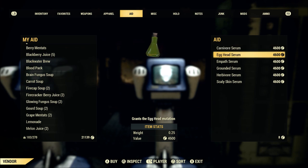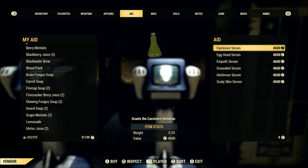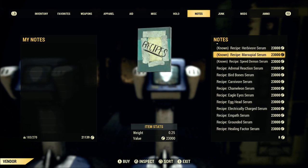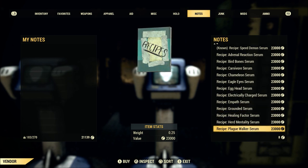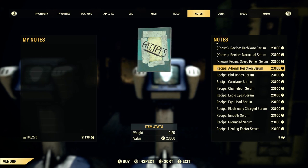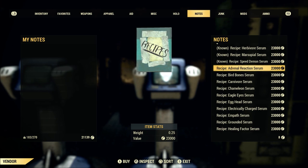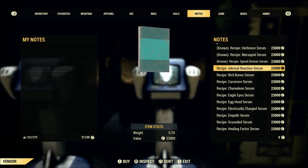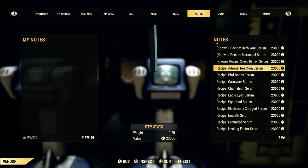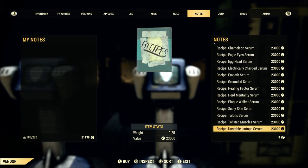The serums themselves are a random chance as far as which ones are available on any particular server. The other option this vendor presents is the ability to buy the recipes for serums. They are incredibly expensive, and as you can see I only know three of them. It used to be that these recipes would drop as part of the event to kill the Scorch Beast Queen, but recent reports say that is no longer the case. Other high-level players who go after that Scorch Beast Queen event repeatedly say the rewards have been greatly reduced and these no longer drop from that event.